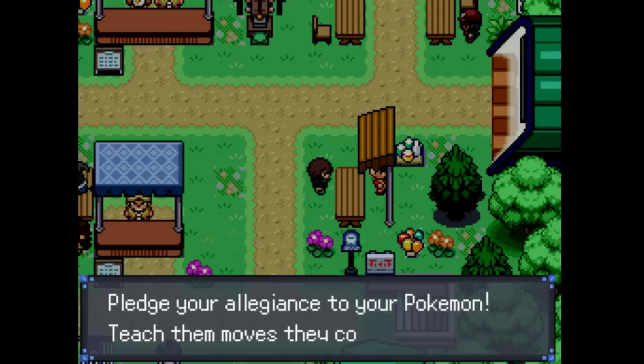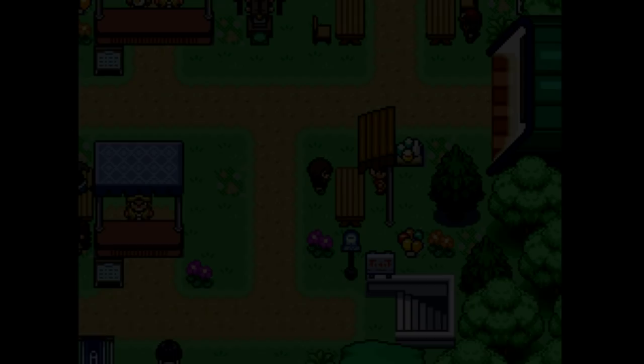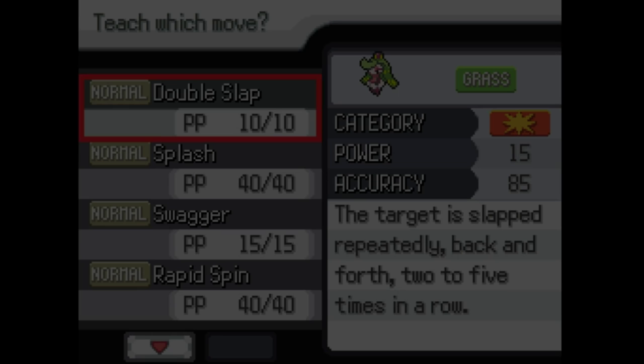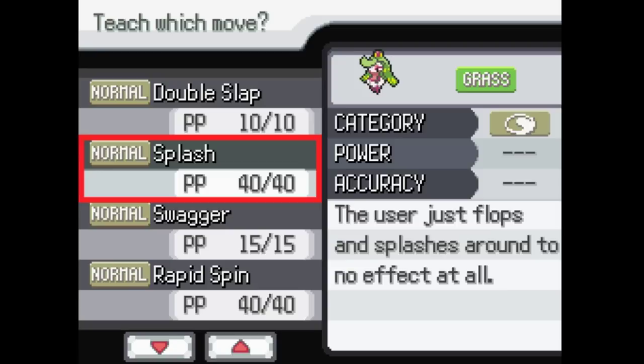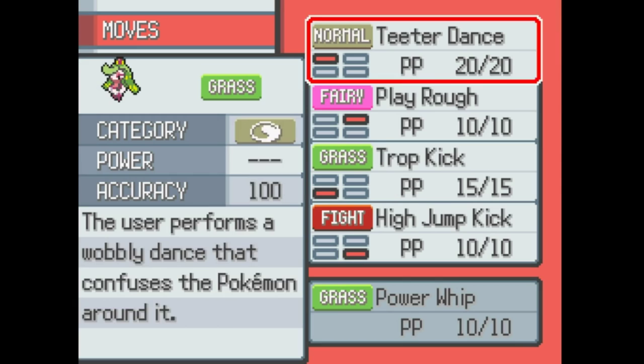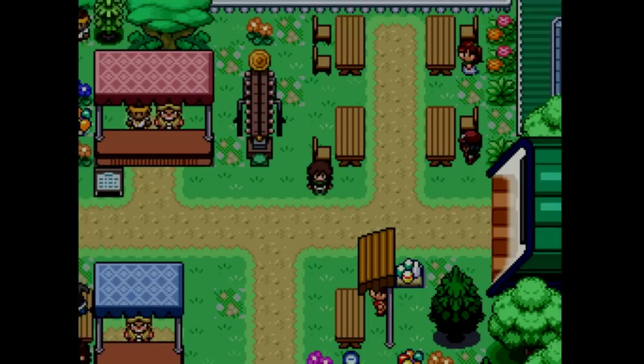Let me see here. Is there a move tutor? Oh no, those are pledges. I need a heart scale move tutor — I believe there's one somewhere. Now that Ultra Sun and Ultra Moon is activated — Power Whip! Yes! Get rid of Trap Kick. There, plus 50 power upgrade. Yay!